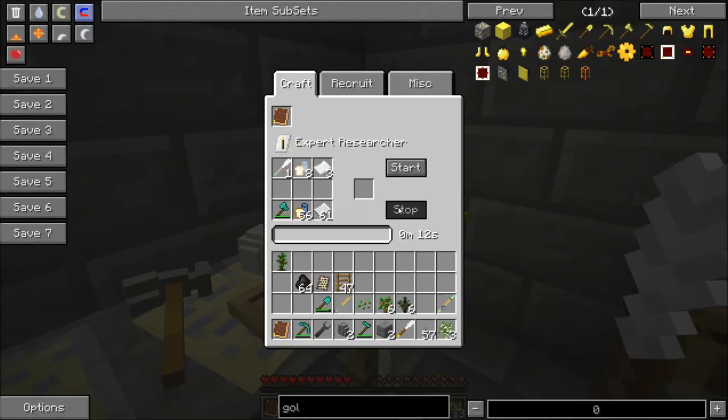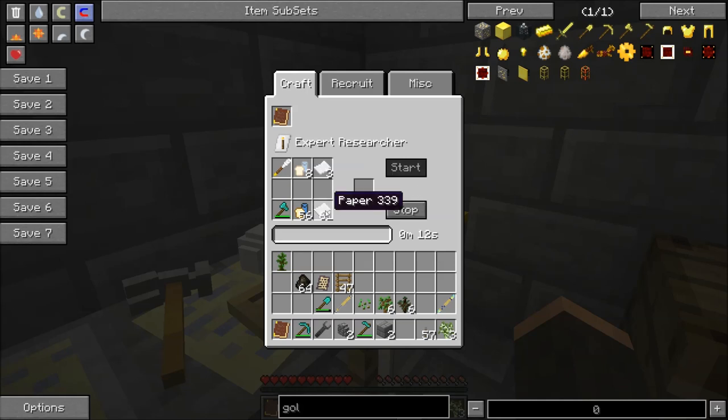If we go over to our recruiting station and put our advanced quill in — I've already got food and paper in there — we can start. But we're missing something. I needed a master craft quill, not an advanced quill.